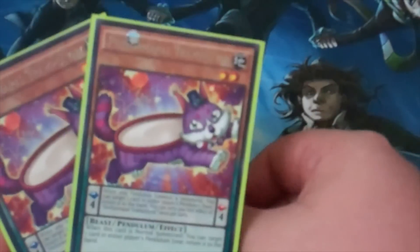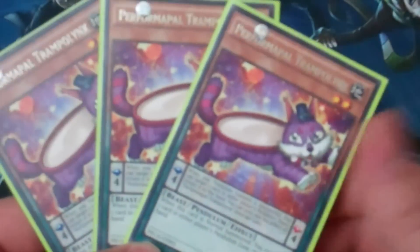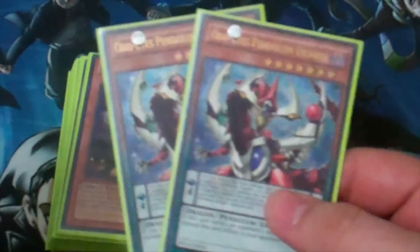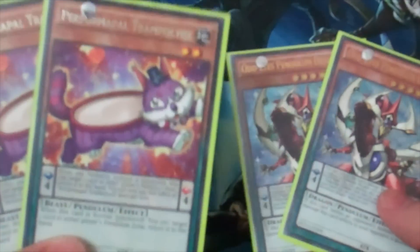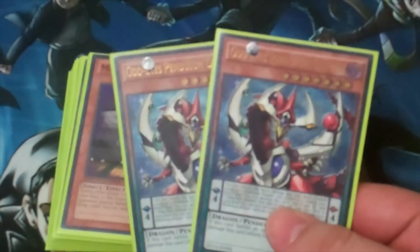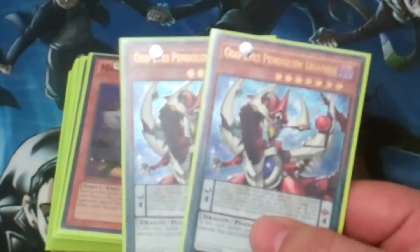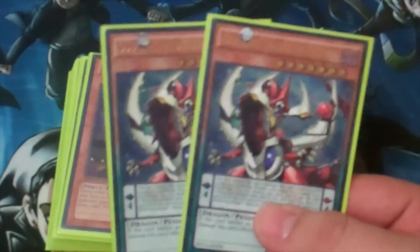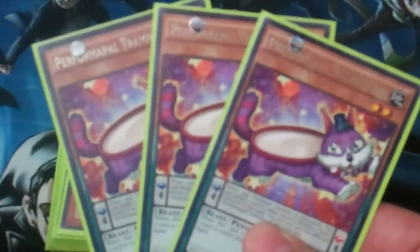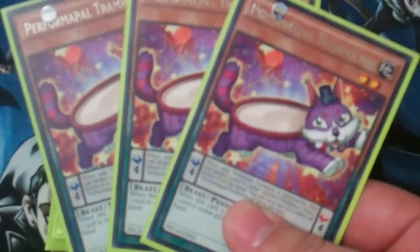Three copies of Performapal Trampolinix. I played three of this because I didn't have three copies of Odd-Eyes Pendulum Dragon. Trampolinix did the most work with Clifffort Scout. If I had a third copy of Odd-Eyes, I probably would have been able to put in more work with it. I can see why people aren't putting Odd-Eyes in the main deck anymore and just sticking to Trampolinix, because it sets up an OTK very nicely.